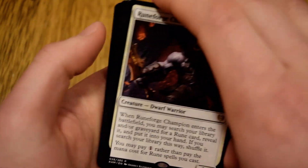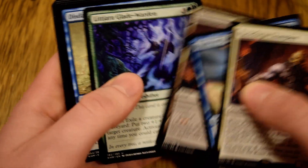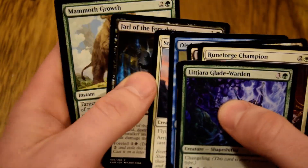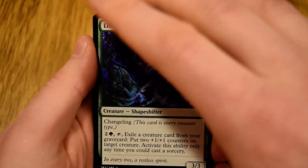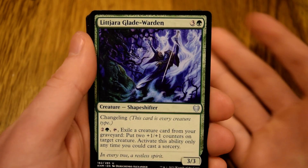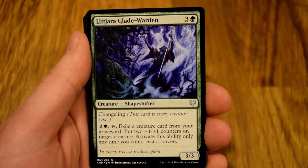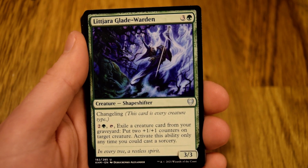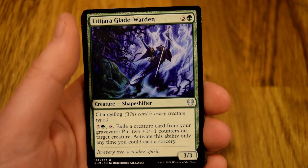Our land is a Snow-Covered Island. Okay, Rune Forge, Rune of Flight, Warden — that's pretty much it. Glade Warden is just a good card — you tap for two and a green, exile a creature, and put two plus one plus one counters on a target creature. It's only sorcery speed but still a fantastic ability.